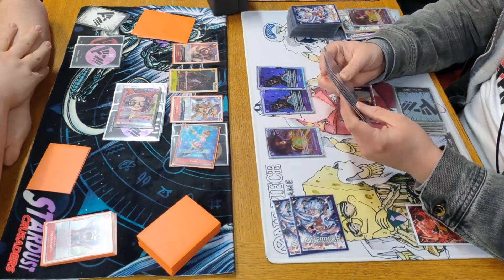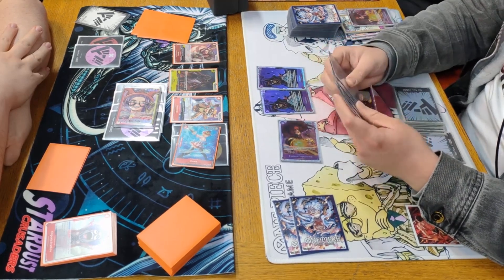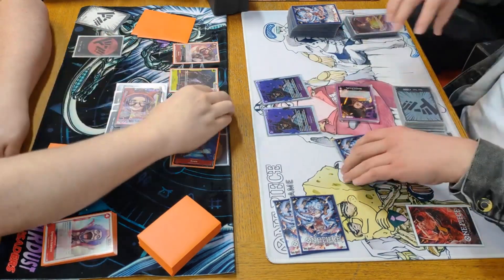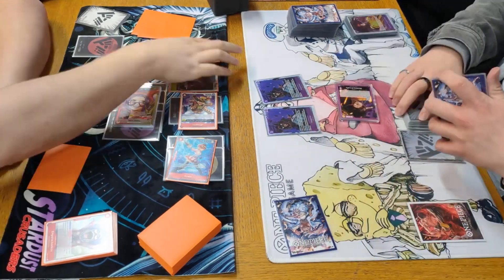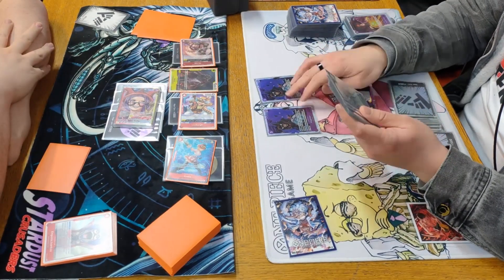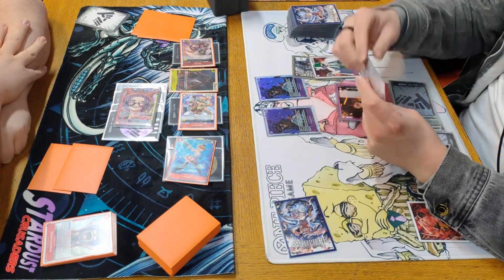Then we swing nine into life, which gets blocked as well. It looks like he's thinking of countering — no, he's just going to let the Kid die. Then we swing another nine because he was increased. He does take the life, and then we swing nine one more time. He chooses to counter this one.